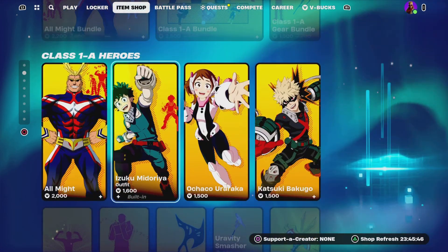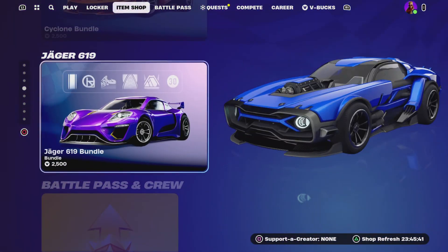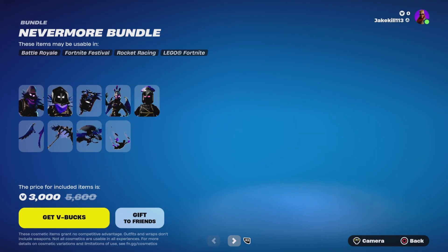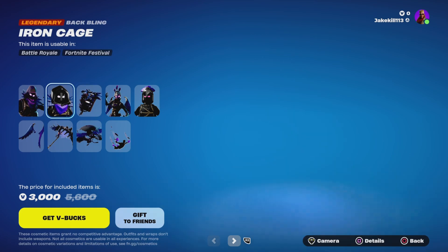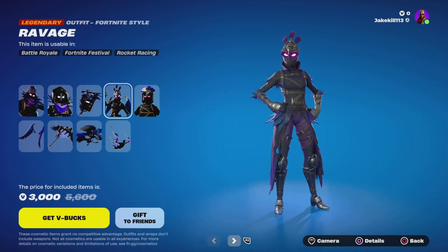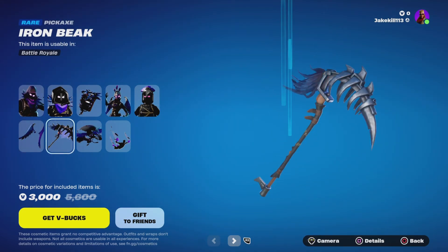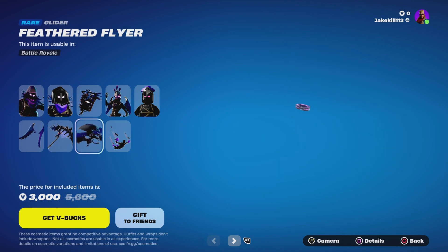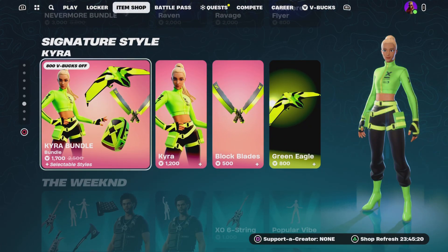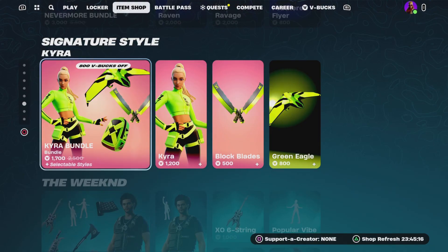We've got all the Ironies skins in as well, all the tram tracks, and all the cars. Also past 25 holes, there are never more bundles — we've got Raven with the battling Iron Cage, Ray Ridge Em with the battling Dark Wings, the Iron Bait pickaxe, the Ferret Flyer glider, and the Dark Feathers contrail.